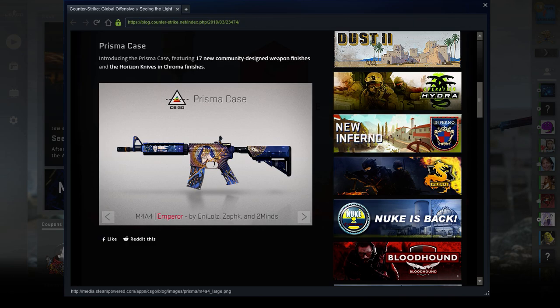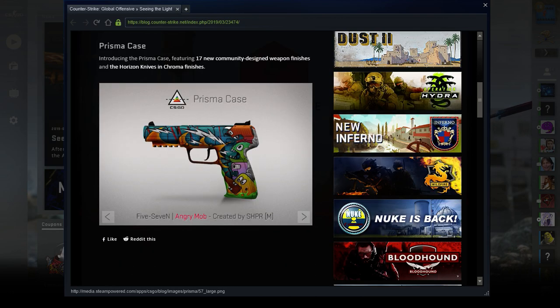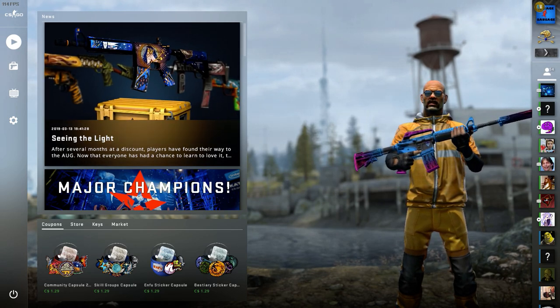It looks really damn nice. Like the Emperors, but now they have the Emperor. These weapons look really cool. So this is the new update, new case. Right now, at the moment, it's $15 US in the store.